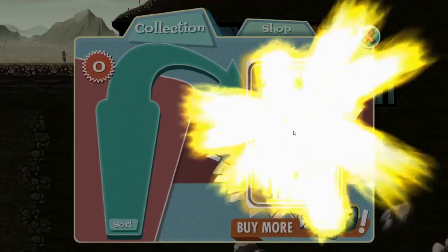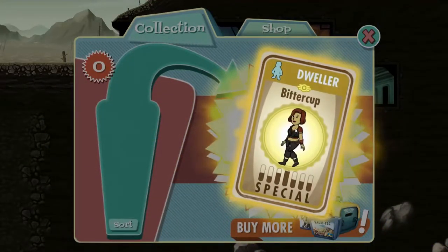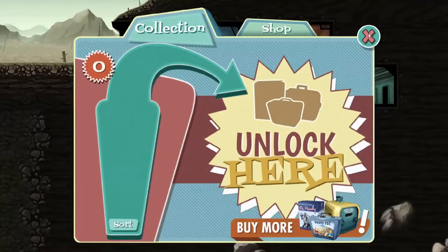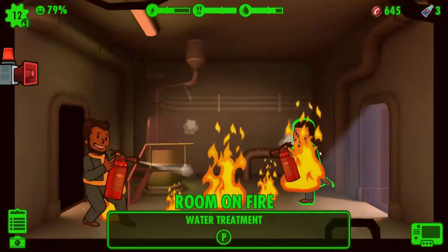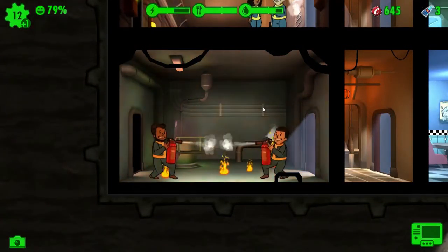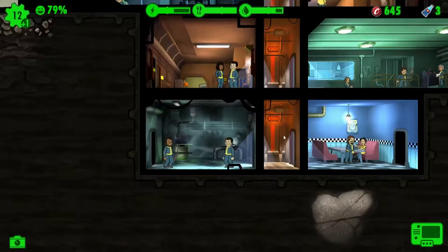And a shimmery Bittercup — I don't think I've got her on my mobile. There are also Mr. Handies you can get, and they automatically collect your resources for you so you don't have to go around clicking everything. And there are pets as well, which can confer bonuses — they'll find more caps in the wasteland, or they'll heal faster, or train stats faster. Very helpful, especially in the later game when you want to get efficient with everything.